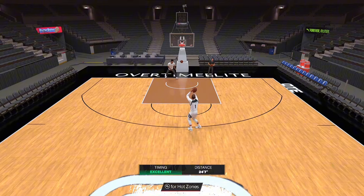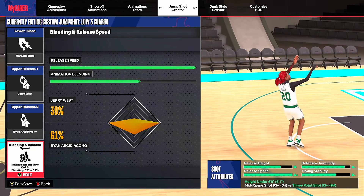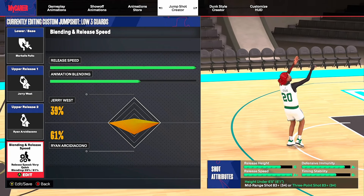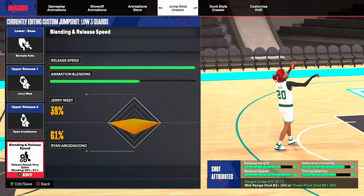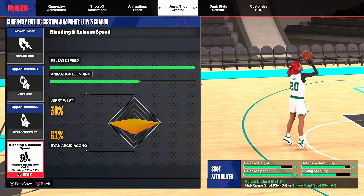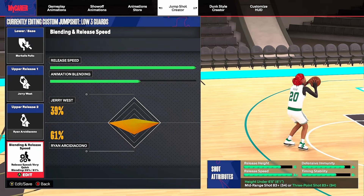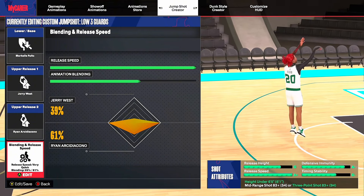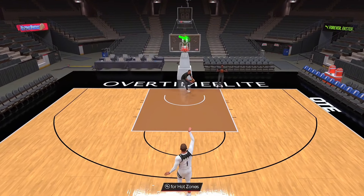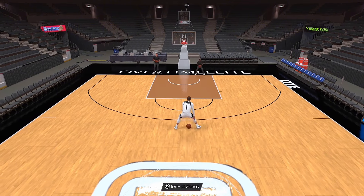This John Stockton base is the truth — I've played probably 100 to 200 games on it and shot probably 60 percent from the field. Now on to our low three pointer rating option. This is for all my low three point guards out here. I'm not really sure why you would make a guard build with a low three pointer — maybe you're trying to make a pure slasher build or your IRL build for fun. The base here is Markel Folds base, Jerry West release one and Ryan release two — release speed four to four, 39 percent Jerry, 61 percent Ryan. Release speed is A-plus, so this is definitely a very fast jump shot.